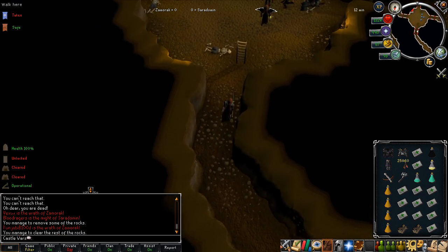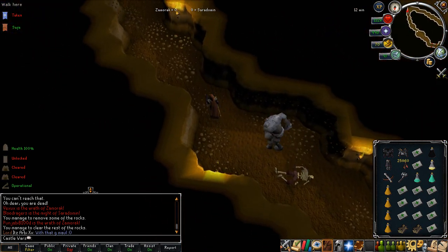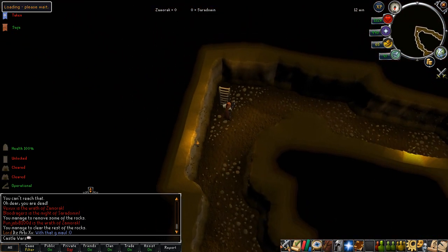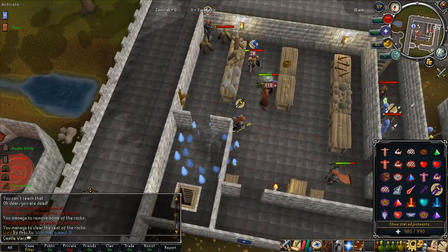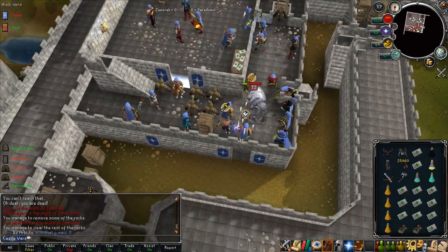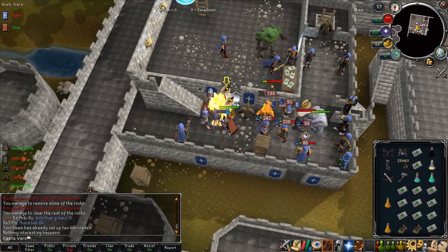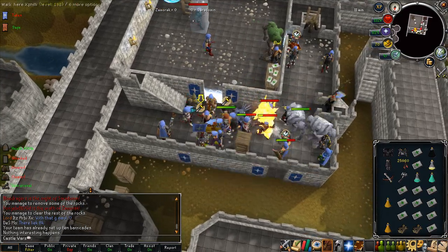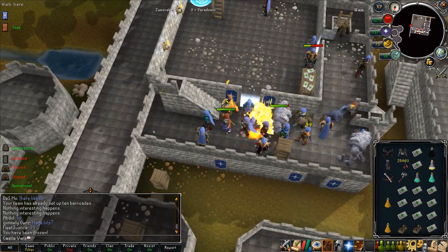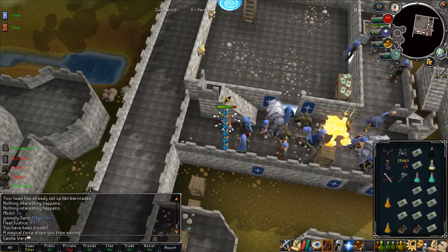The next two auras are combat auras: Runic Accuracy and Sharpshooter. They only work in PVM combat, so don't expect any bonuses in PVP. The tier 4 gives a 10% accuracy bonus, which is pretty significant, but I don't recommend getting tier 4 because it costs way too much. The main case for Sharpshooter is if pretty much all you do in RS is free-for-all Fist of Guthix — it'll get you a lot more kills. Runic Accuracy I don't really think is all that useful.